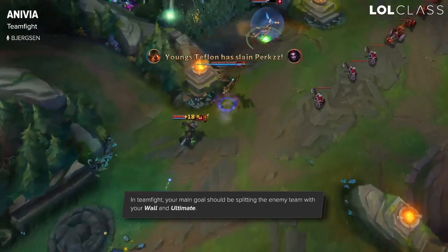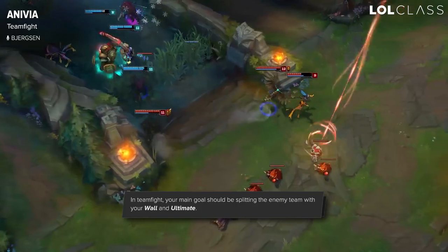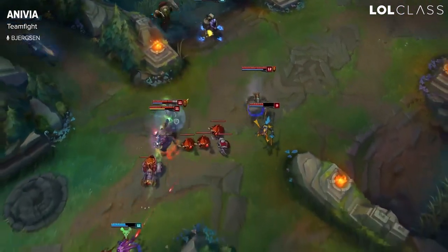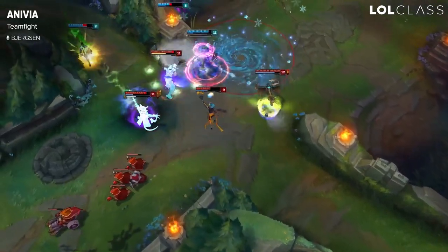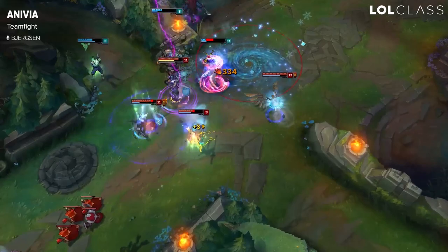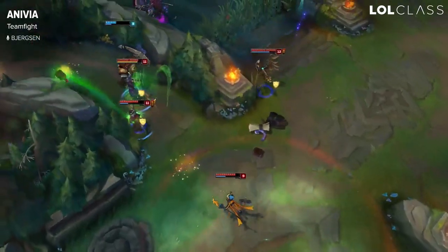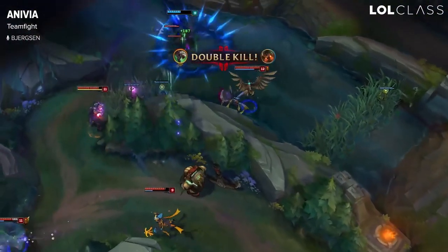Anivia's team fighting is generally just about zoning as much as possible using your wall, ult, and Q. Generally, I just like to burst the nearest target because Anivia has a lot of upfront burst if you manage to land the Q, but you can also play to zone off the backline by walling them off, throwing out a Q, and then maybe focusing damage on someone closer to you. There's a lot of different ways you can play, but generally you want to be playing backline and just doing as much damage and causing chaos.